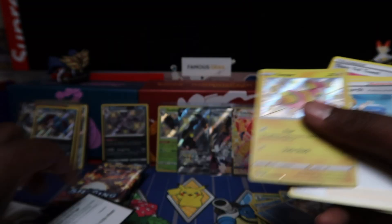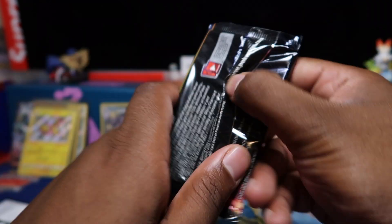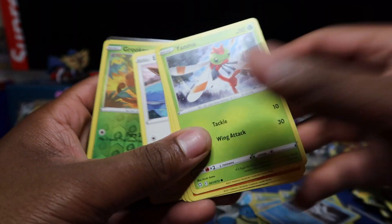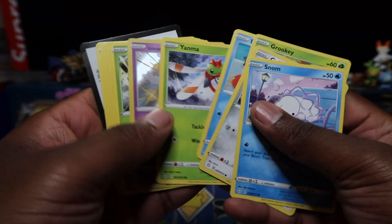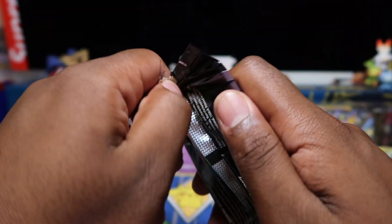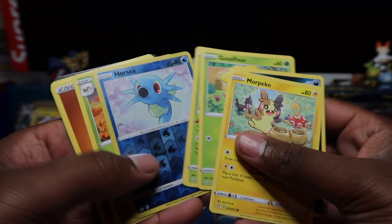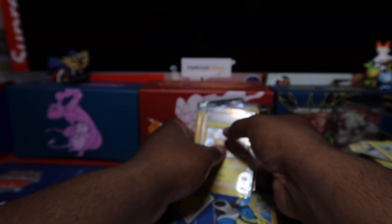Yamper holo shiny — not bad. Thought about uploading this one tomorrow as a nice big recent opening. Got Galarian Corsola — come on, two more packs. Reckon Charizard's in here? A reverse but Luxray holo. Final pack — straight through it. Very good opening overall but no Charizard out of 50 packs. People comment saying 50 or 100 packs no Charizard — you really gotta open a lot more when it comes to Pokémon.